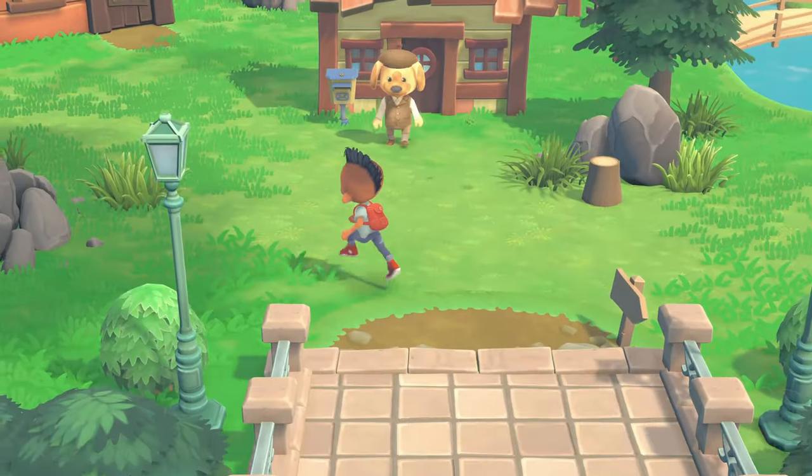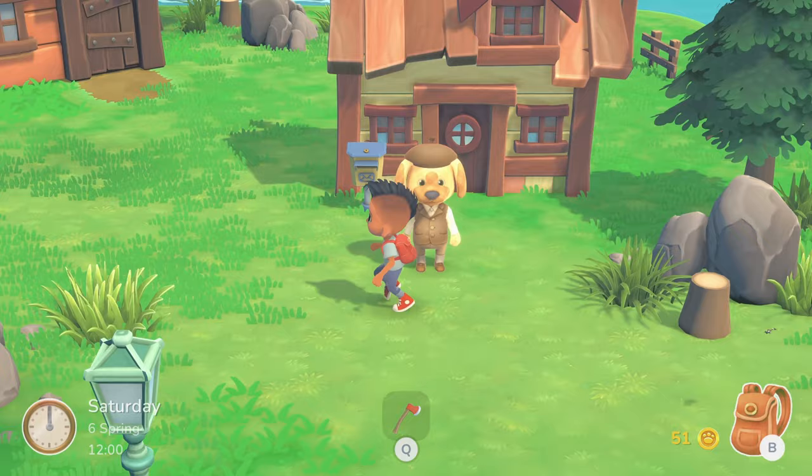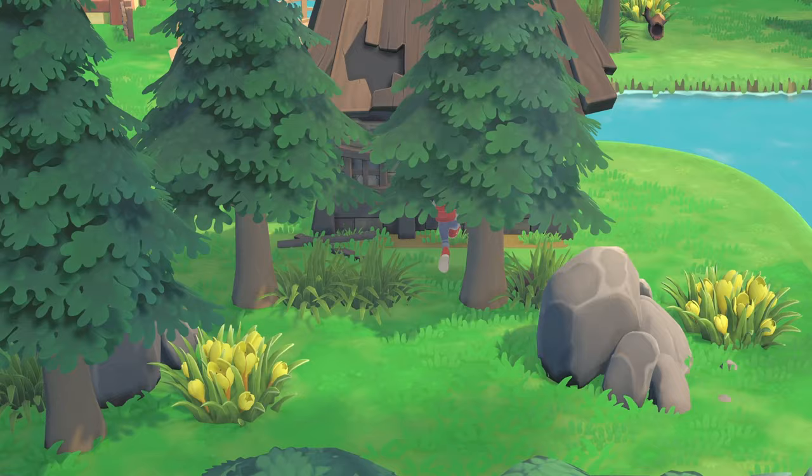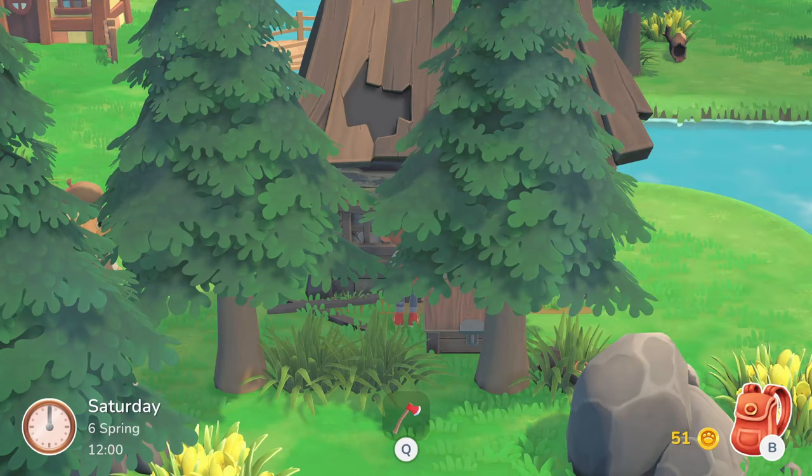Hakko Life is a small town life simulator. It's very casual, with farming, fishing, collecting bugs, crafting, and interacting with villagers. You're building a town in your vision, and that includes those villagers.